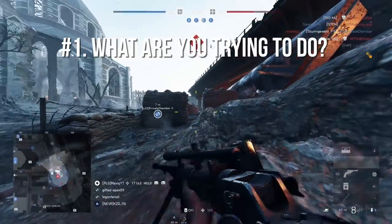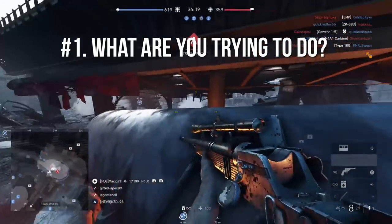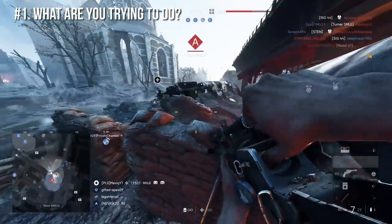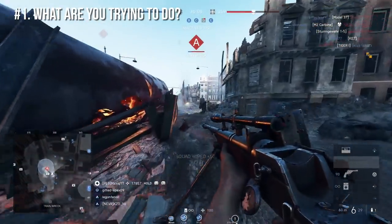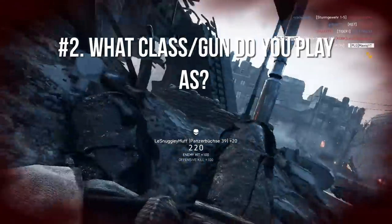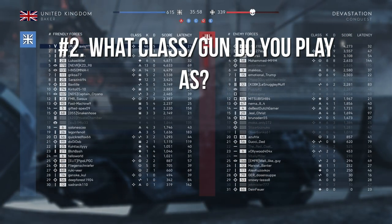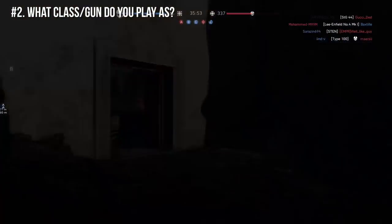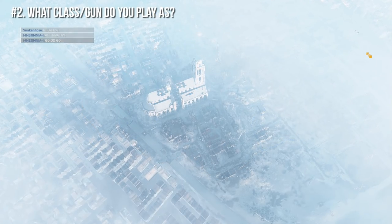Step 1 is: what are you trying to do? Are you on the attacking side? Are you defending? If you're playing Team Deathmatch, are you trying to get kills? Are you trying to survive a situation? Are you trying to take out a tank? The first thing you've got to keep in mind is what you're actually trying to do and where you're going on the map. Step 2 is: what gun or class do you have? Can you do what you're trying to do with the class you have? Is it possible to be effective with this class?